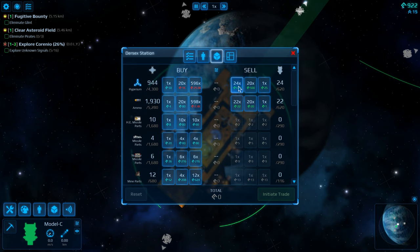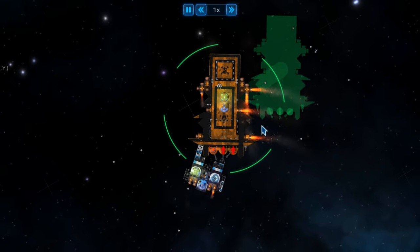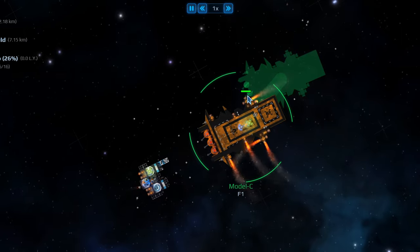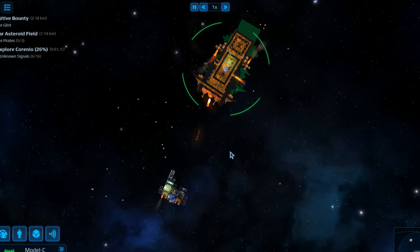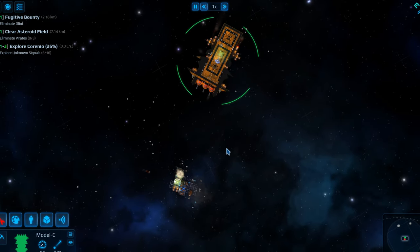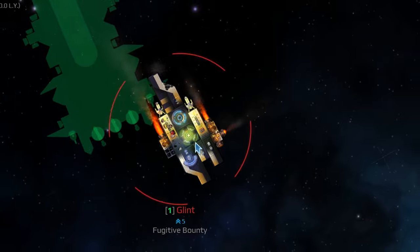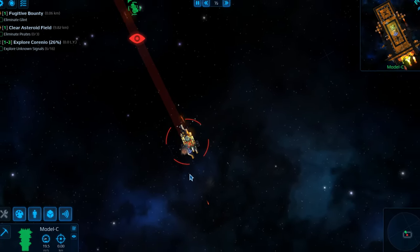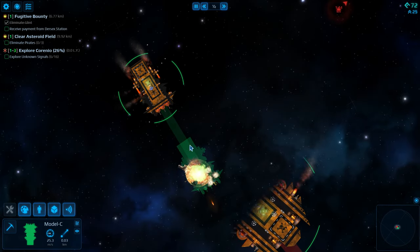So now we have some basic understanding of how our ship works — what do we do now? We solve problems with violence. The main quest type, and arguably the most fun, is bounty missions: you fly somewhere, and you kill something. Combat involves shooting the enemy ship until one of you knocks the other out of the fight. You knock out enemy ships by destroying their reactor or cockpit, and in this way combat is pretty exciting, with chunks flying off each ship as both receive damage.